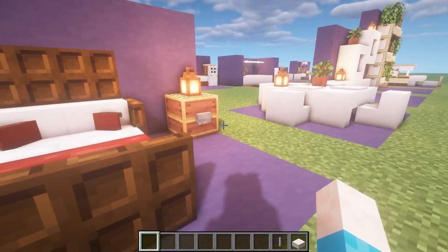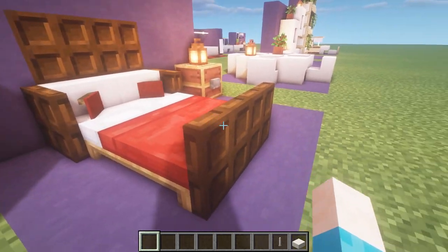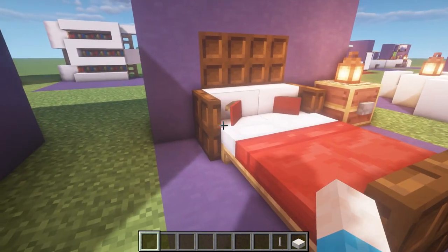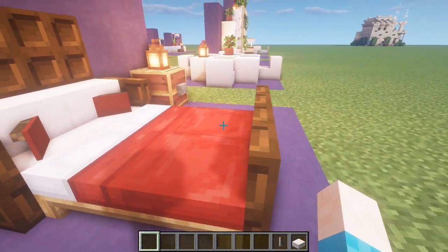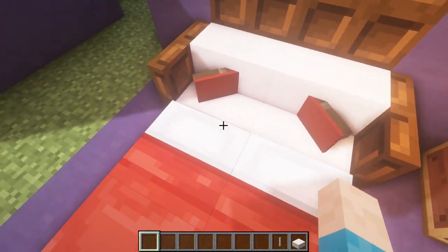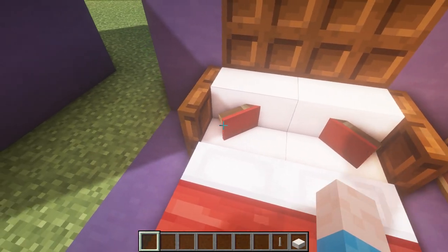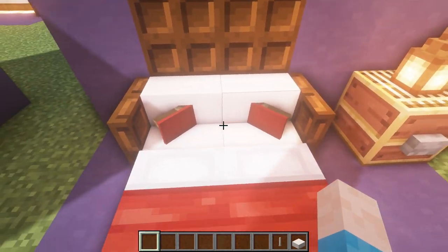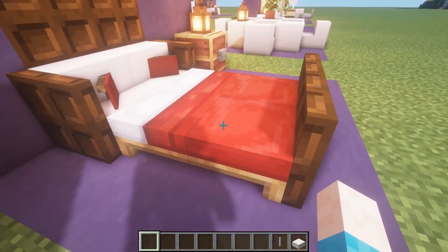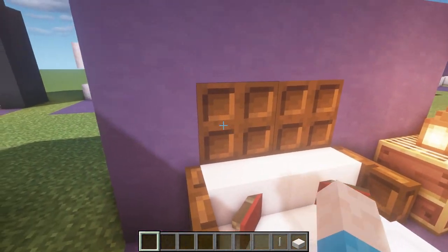Number six is a nice little modern bed design. You've got two beds with trap doors at the end and some stairs. Underneath those stairs are banners placed at an angle — place them at an angle like this, then place the stairs on top and they come through and look like pillows, which is a lot more realistic. If you break the beds this also looks like a couch or sofa.